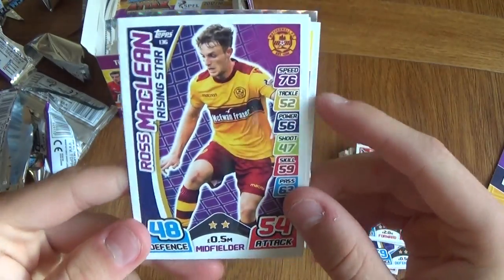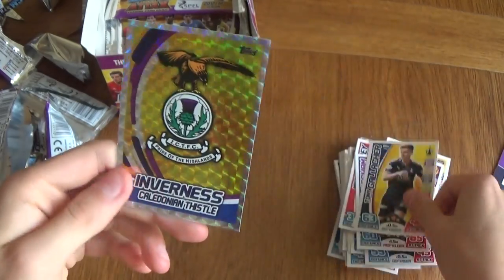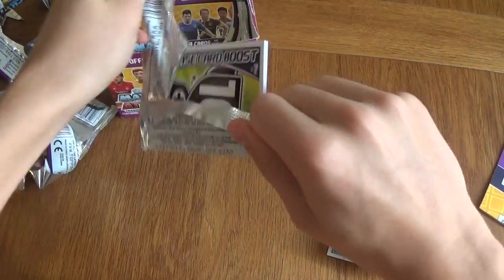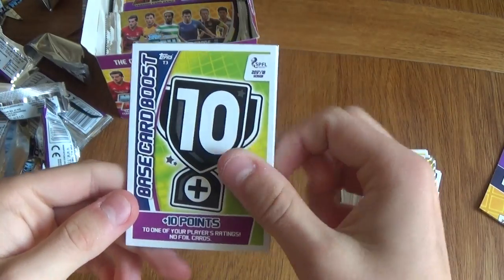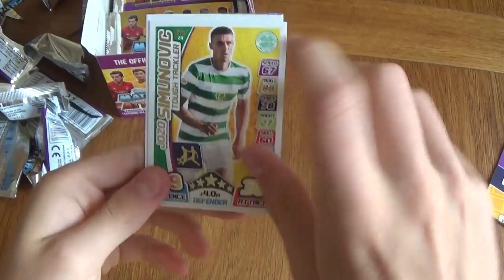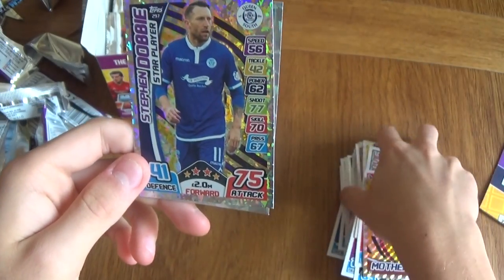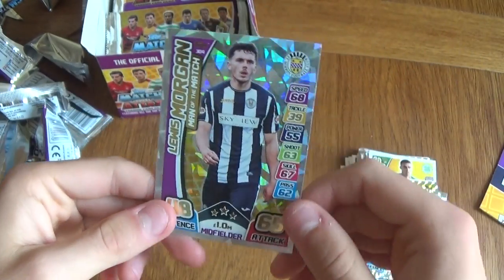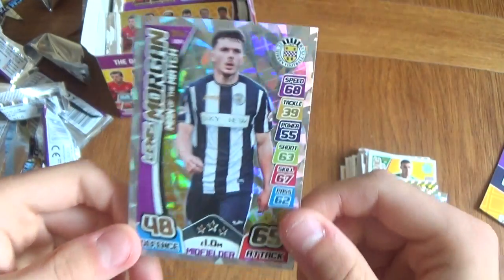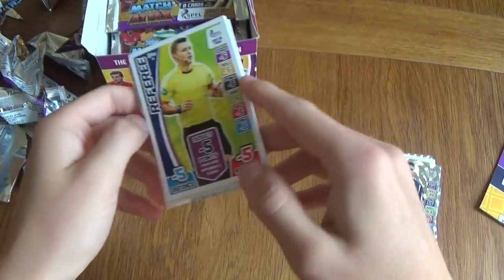We got a rising star McLean — I quite enjoy the purple backgrounds, just some different colours. Another rising star, Oliver Nichols, and an Inverness Caledonian Thistle badge — the golden colour just amazes me. We got the 10 points base card boost, Gary Irving, Derek Riordan fans favourite. Some of these golden special cards just shine. We got Motherwell badge, a Stephen Dobbie star player, and a Lewis Morgan man of the match for St Mirren. Next pack in — we got a referee card, haven't had this one before.